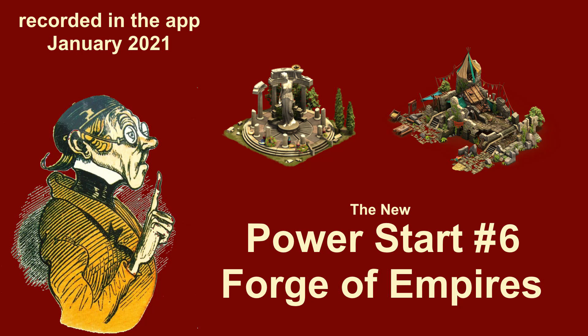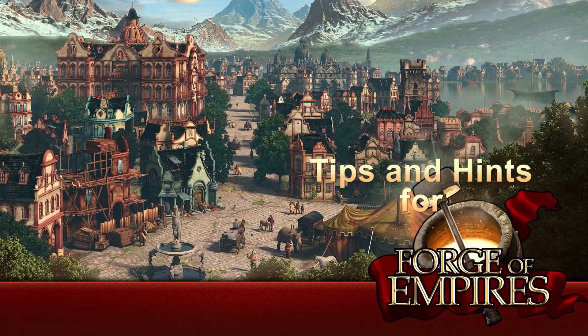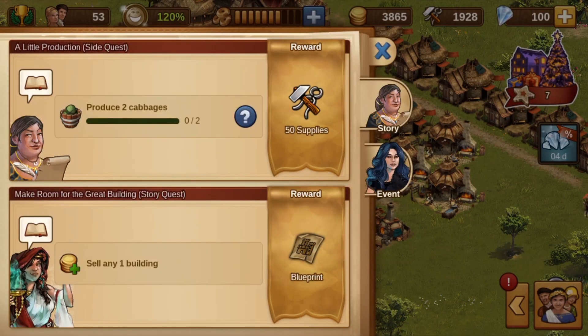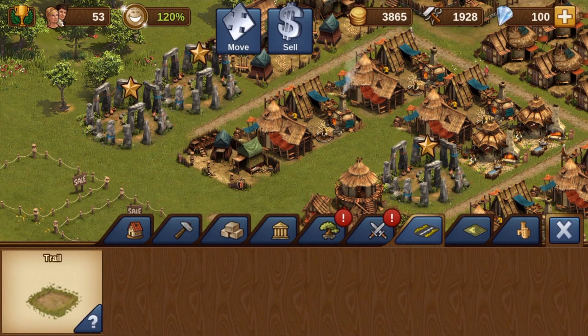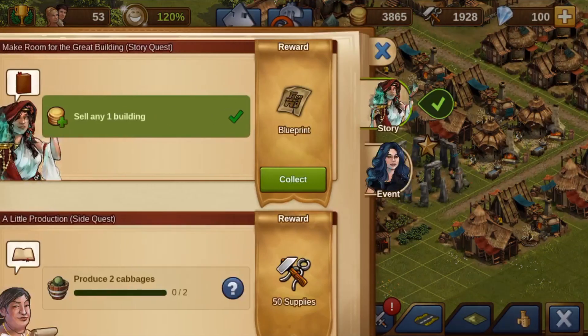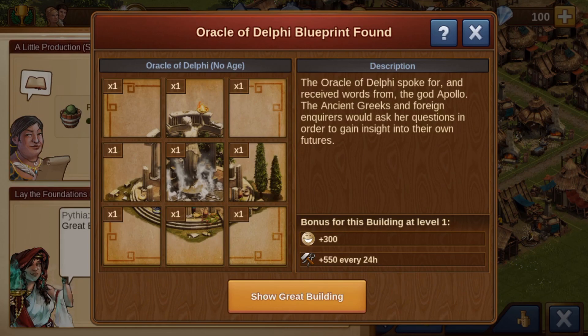The New Power Start Part 6 covers the Oracle and Tavern in Forge of Empires. The final task of the Oracle Quest series requires the sale of a building. If there is no building for sale, you can build a free trail and sell it immediately — this also counts as a sold building. This completes the blueprint set for the Oracle of Delphi, and it can be built.